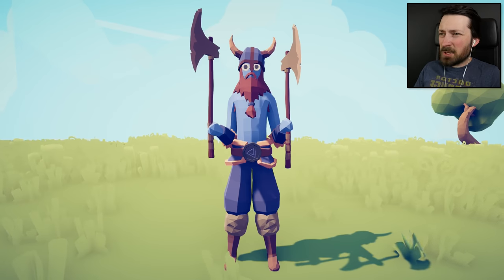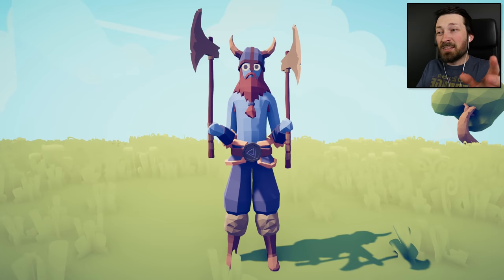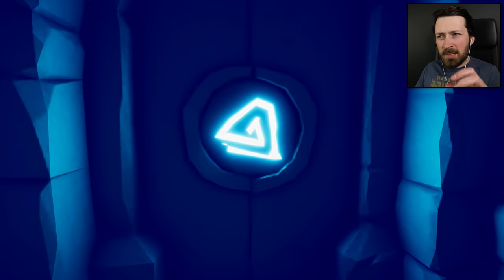The door isn't the first place we've seen this logo. Other than the fact that it is the Landfall logo — the developers of TABS — we've also seen it in-game on Vikings, which is really weird, because this is a medieval level. There should be no place for Vikings here. But a lot of people think the Berserker might be the key to opening the door, and when you look at his belt buckle, it's nearly identical to what's sealing the door, except it's twisted. So I'm going to have this Berserker hump the door, I guess.